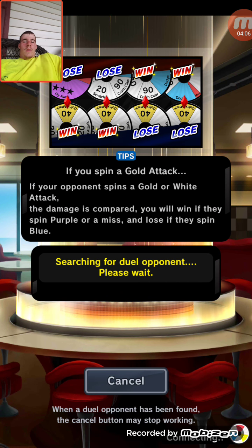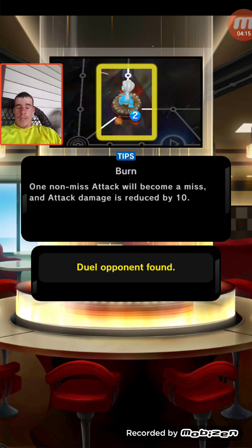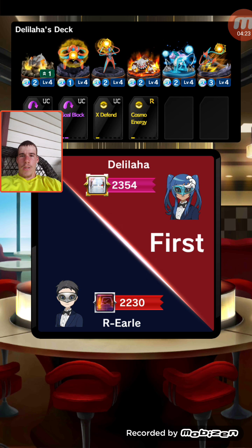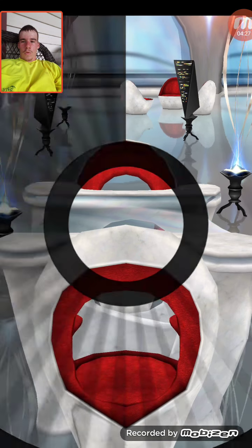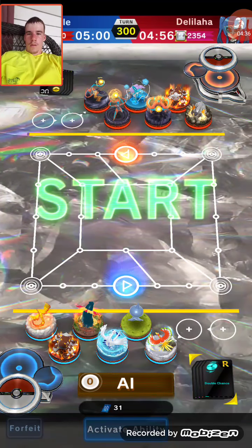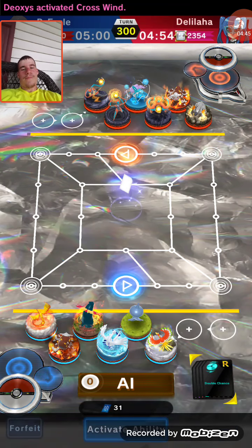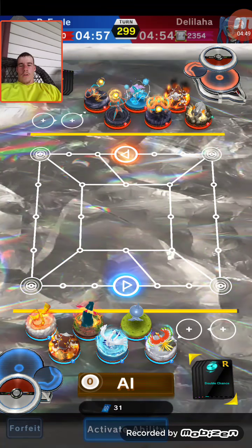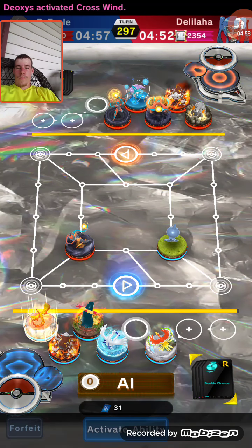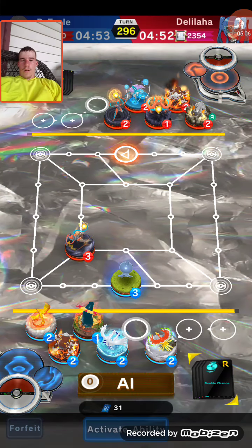It's searching for a duel opponent now. We have found one - let's see what we're facing. I think that's Racheon, Deoxys, Deoxys, Deoxys, Heatran, Sokun, and Deoxys - three Deoxys. I didn't see if he had Cosmo Energy, he probably does. Yeah, that's the top one right there - guaranteed. There's Cosmo Energy. I don't think I've ever beaten a Cosmo Energy deck, so hopefully this is going to be our first time winning against it. I've played like three or so. They are a real pain.